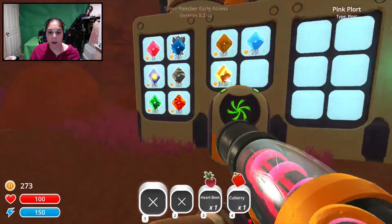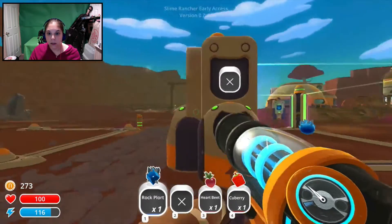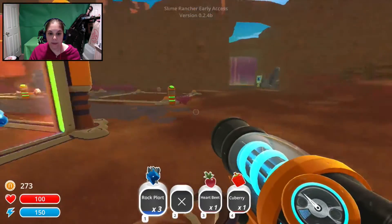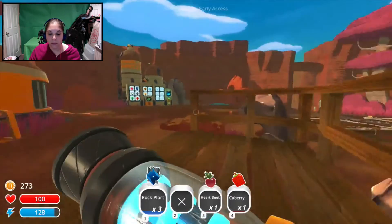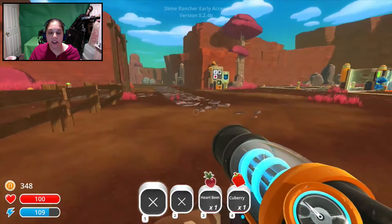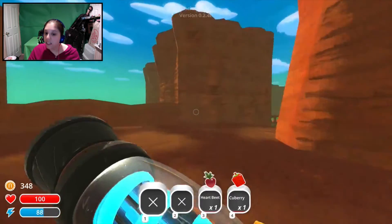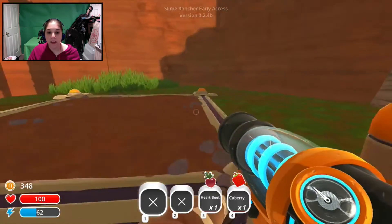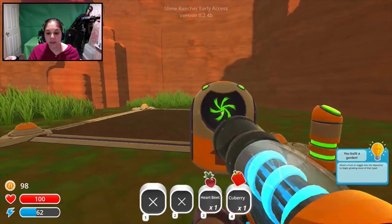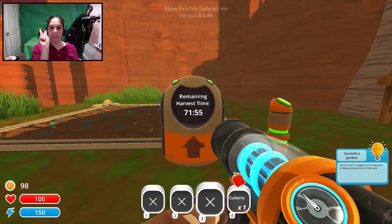Rockers, you guys got money? We have enough for one garden — so that's a great start. We don't have any fruit eaters yet, so we're going to get these heartbeats, which are a rock's favorite food, so they'd get double plorts. We're going to go garden, purchase, and shoot that heartbeat in there. That's a good way to finish off episode two of Slime Rancher.